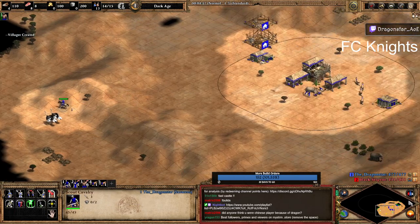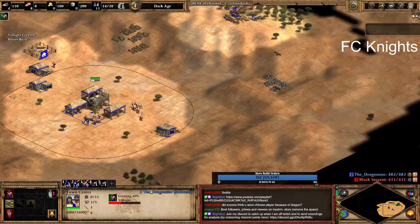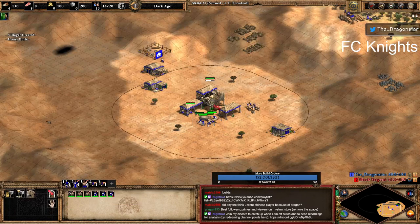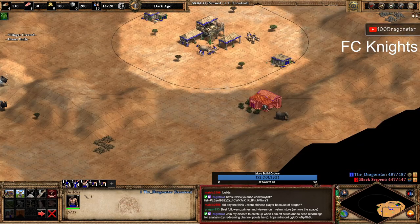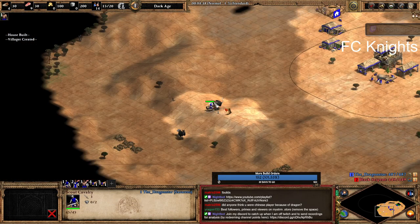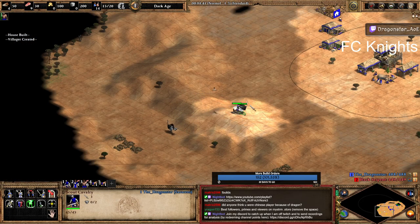We are mostly looking to wall up and go to the castle. Instead of trying to help our ally on the flank with scouts, we are going to be using knights instead to help him.